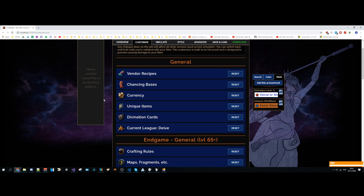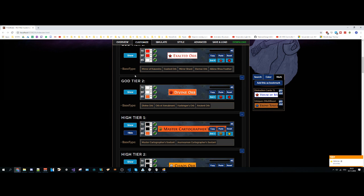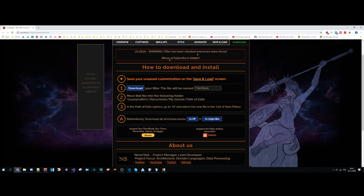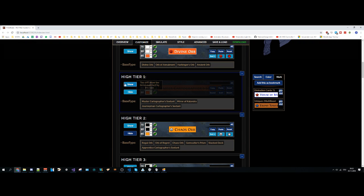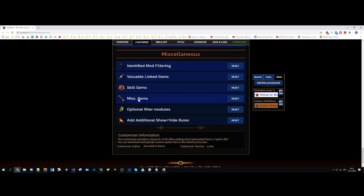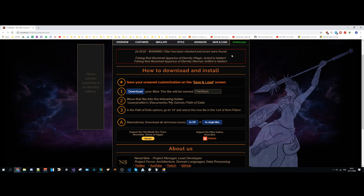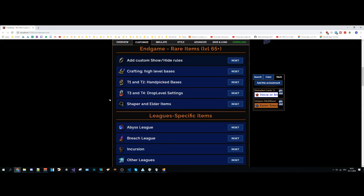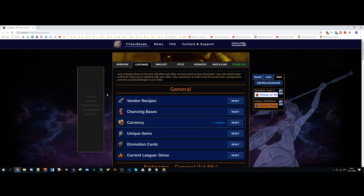Finally, I want to show you something I'm sure you'll be quite happy to see. In case you are afraid of making a mistake while editing the filter — like accidentally hiding a Mirror of Calandra — if you now go to Download, you will see a warning that the Mirror of Calandra is hidden. If you try hiding something expensive or doing something unintended, like hiding a fishing rod, you will be informed about it on the download screen. This applies to around 50 different items and 50 different rules, so FilterBlade is now even more secure than before.